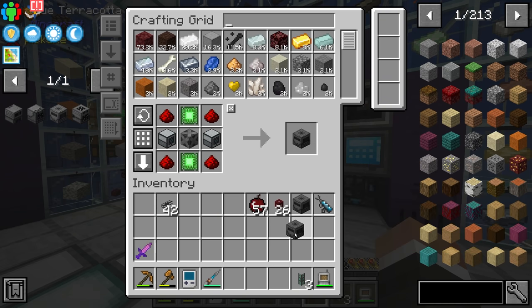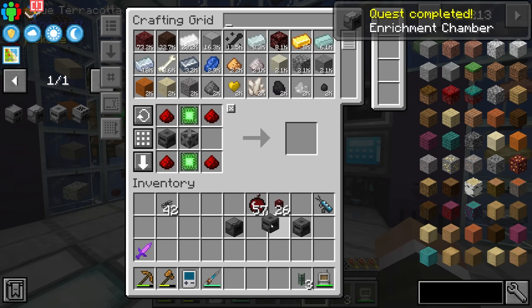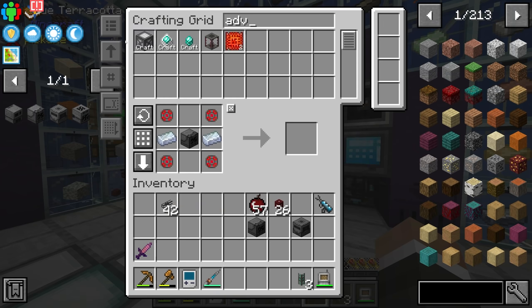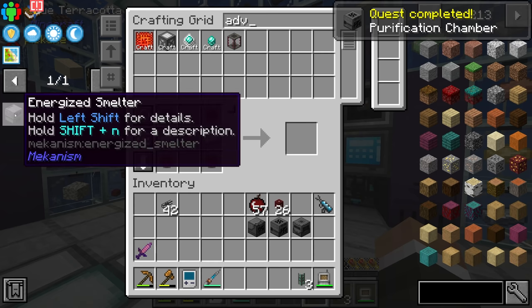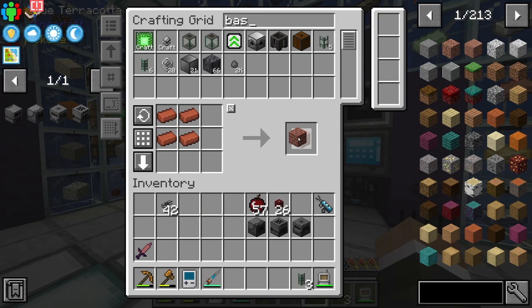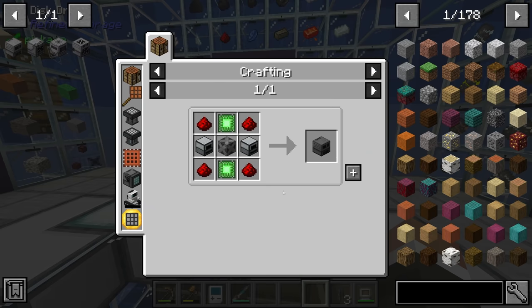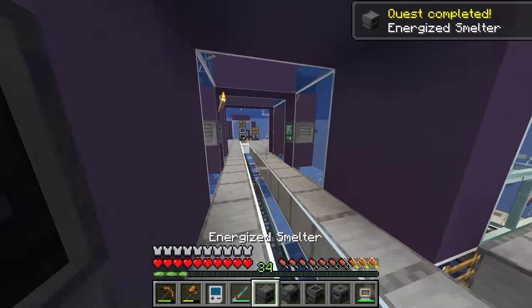Now back to building the tripling machines. We have everything for five crushers, so let's make them. Then we make two enrichment chambers — one for the purification chamber and one as a standalone. Those require two advanced control circuits, which our system just learned to make. For the energized smelter we need more basic control circuits and two redstone furnaces, needing only bricks, which we have. Two redstone furnaces upgrade into the energized smelter. We now have all machines theoretically required for ore tripling.